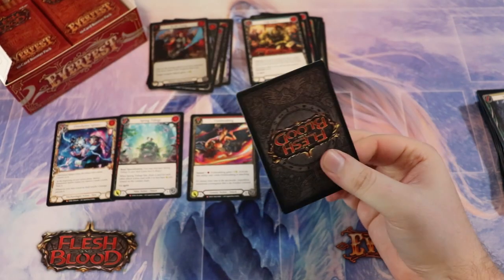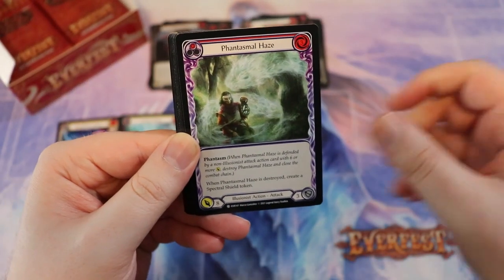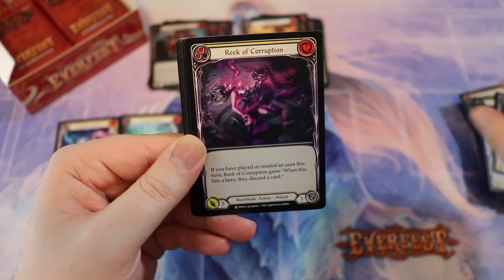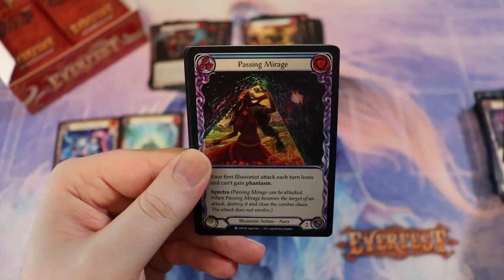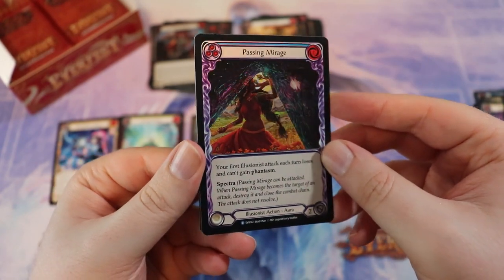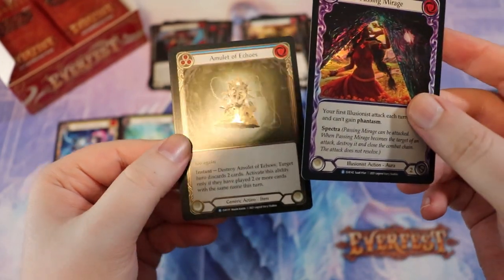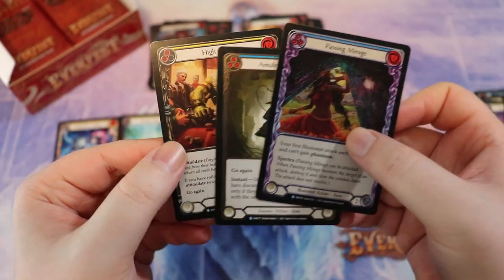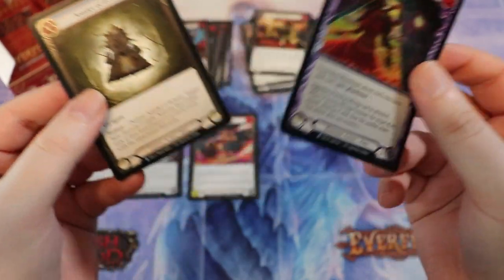Benji and Benji accessories — I can't do a Hank Hill impression, my voice isn't like that. Oh gorgeous — Passing Mirage, love the art on that one. And a cold foil and then a majestic! Beautiful, beautiful card.